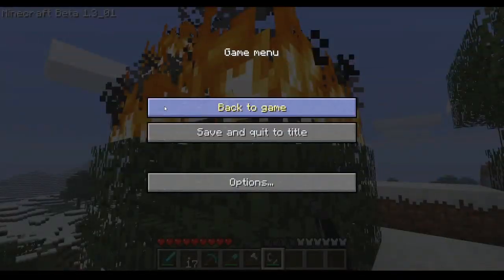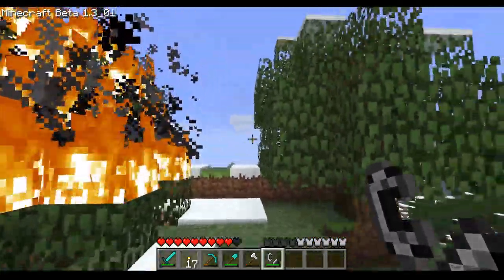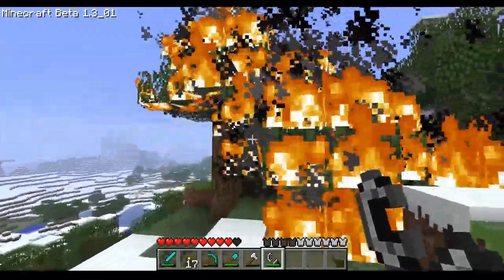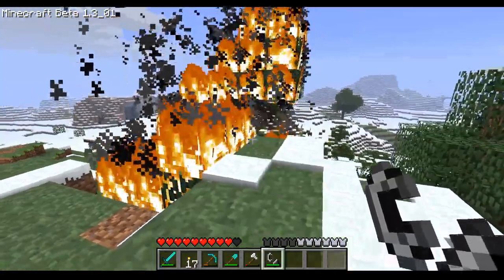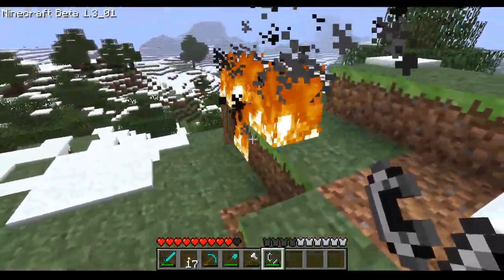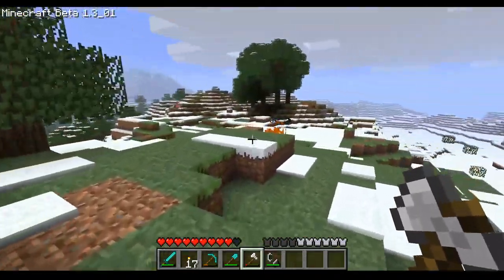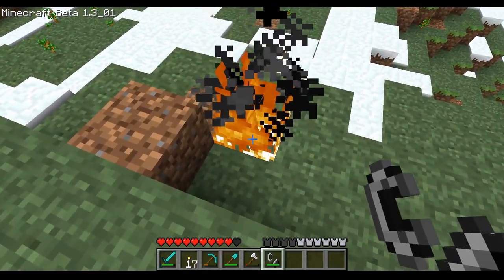I wanted to get rid of leaves faster but I forgot — fire in old Minecraft burns really fast. It's not the slow fire in new Minecraft. You can't even mine it in time, it's just gone. And it just keeps burning forever.